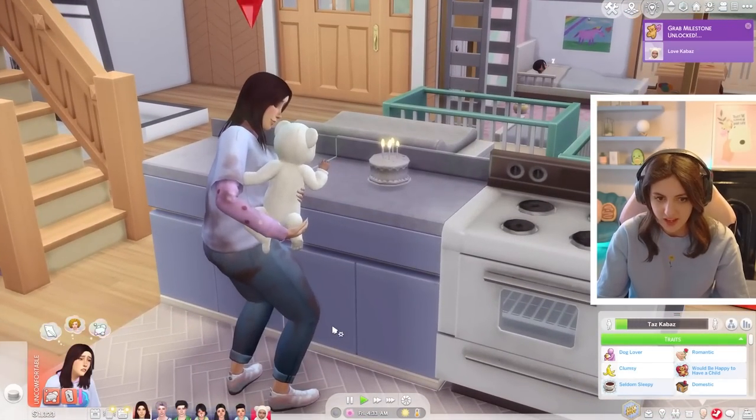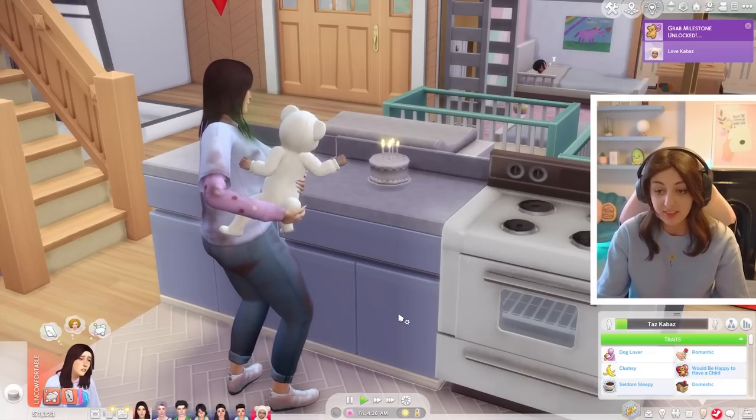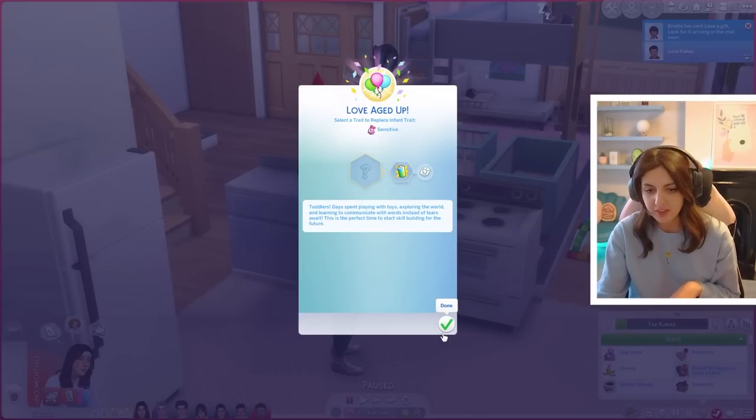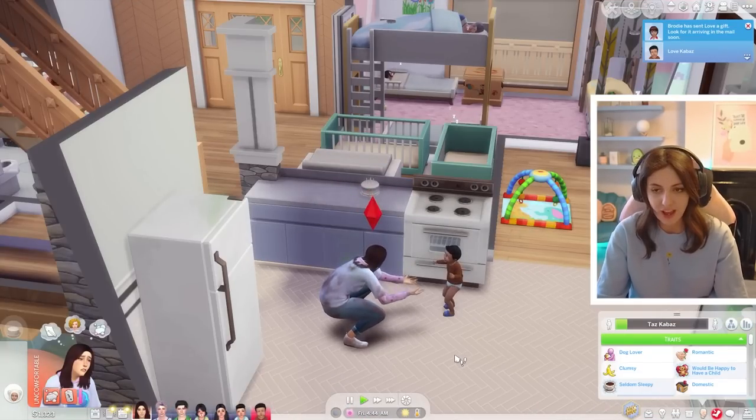Oh my god Taz is so dirty - she's basically soiled herself. She needs a shower and sleep. But little Love is aging up with the wild trait. Why are none of my toddlers independent? I just want you all to be able to look after yourselves.